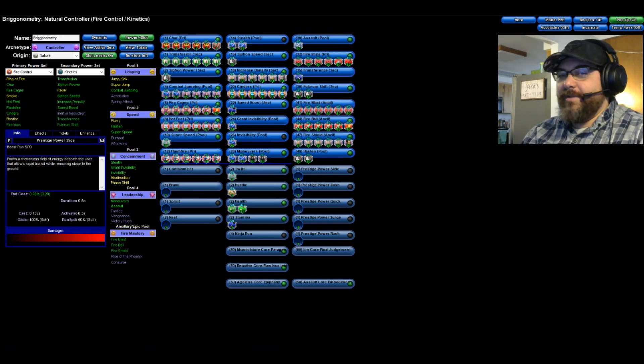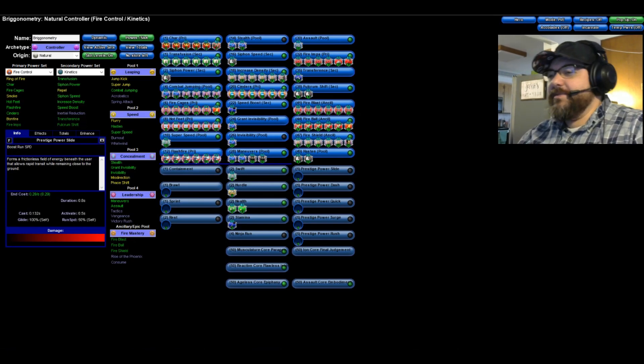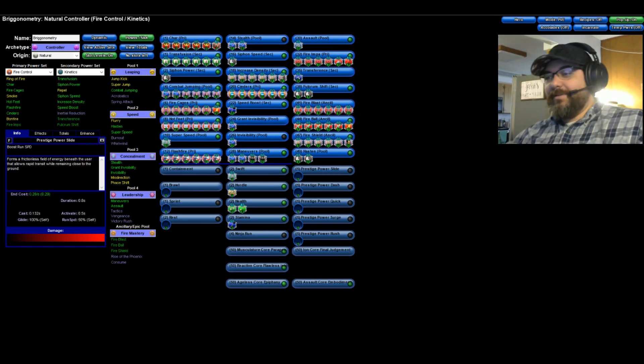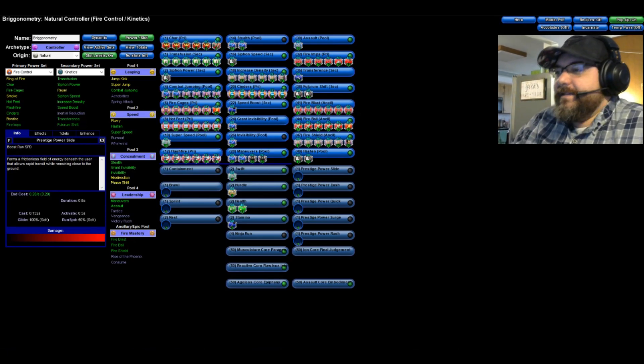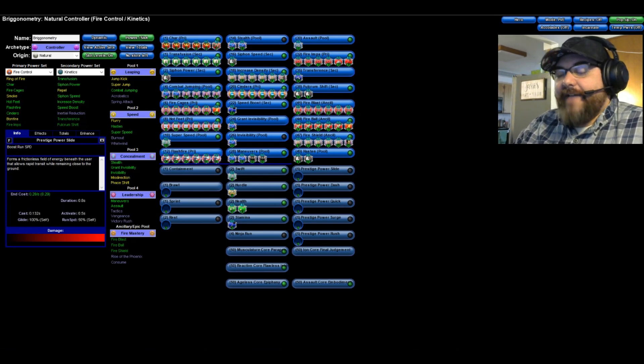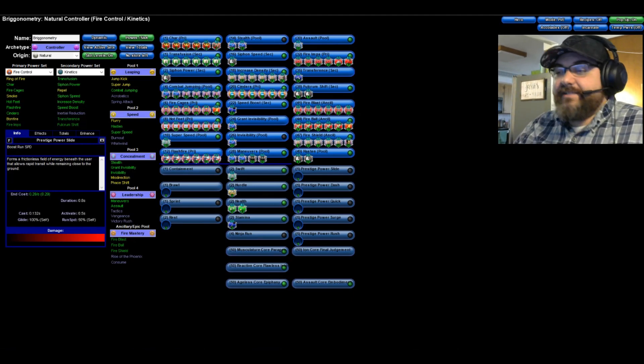That server still must not be named for some reason, which is weird — the majority of us already know about it, and it even went public. But the last time I actually played my Fire/Kin was there. I was going to share the build for you. I don't actually have a maxed-out Fire/Kin on Homecoming — I just never got around to it. It's only like level 23; I never finished it, so it doesn't have enhancements set up at all.